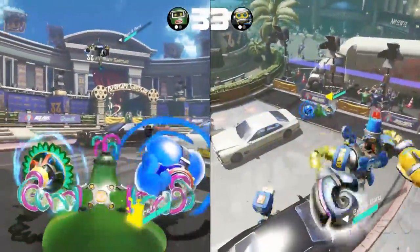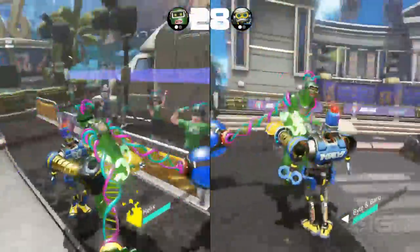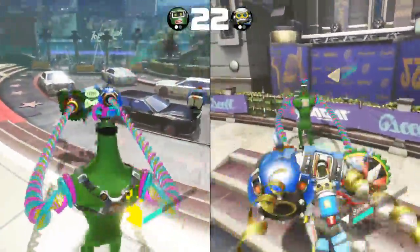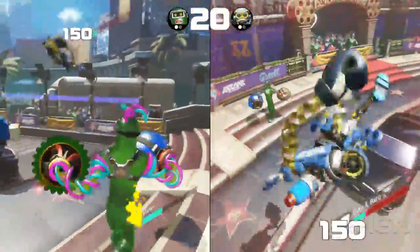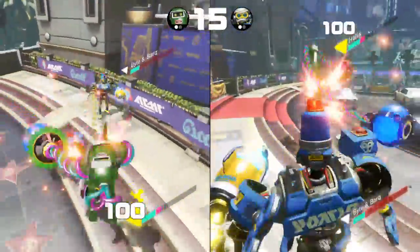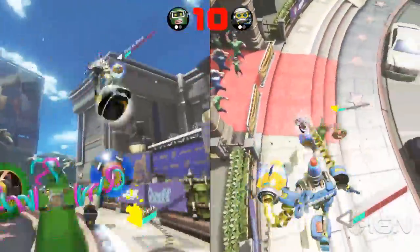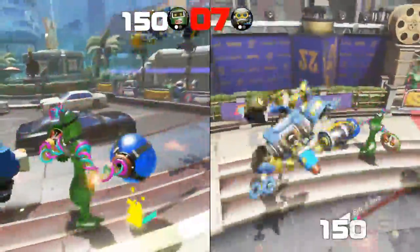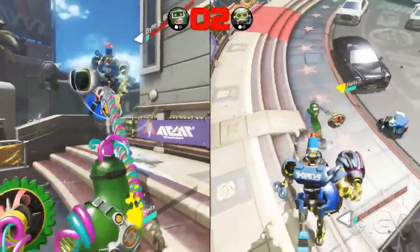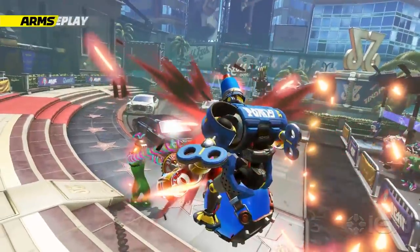The way I play this character changes completely because of this particular arm. I'm going to keep using the Guardian, charge it up, shock you, and take advantage of it. You have to adjust the way you play based on what you see. Know the distance, know your setup, know what you're trying to do. Have a game plan going into the match, and you can come out on top. You just have to understand the game, understand your arms, understand the character.